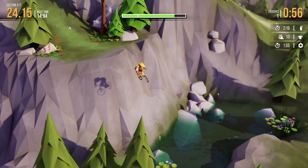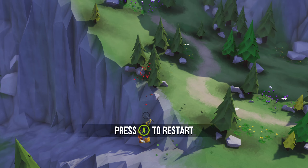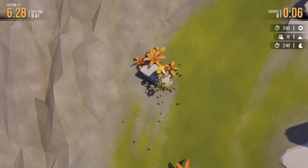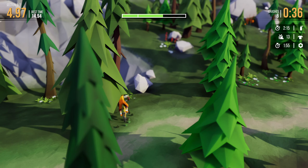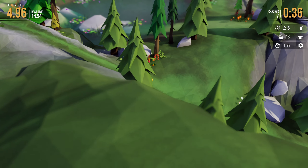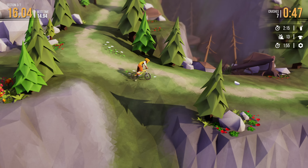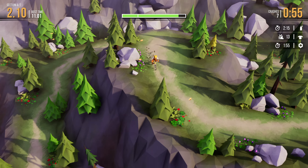Crashing is a big part of this game, and believe me, you will crash a lot. The crashing is just part of the experience — trying to learn this mountain, finding all these hidden paths. You see them on the side of the hill and you're just thinking, where does that go? Is it faster? Some of the courses on the mountain overlap each other, and you can get off course sometimes.